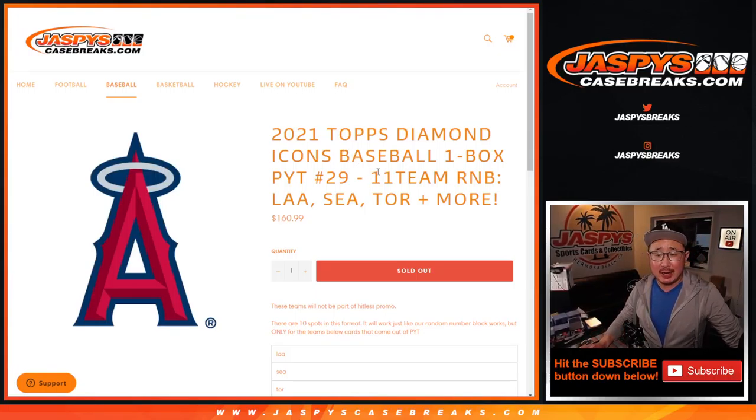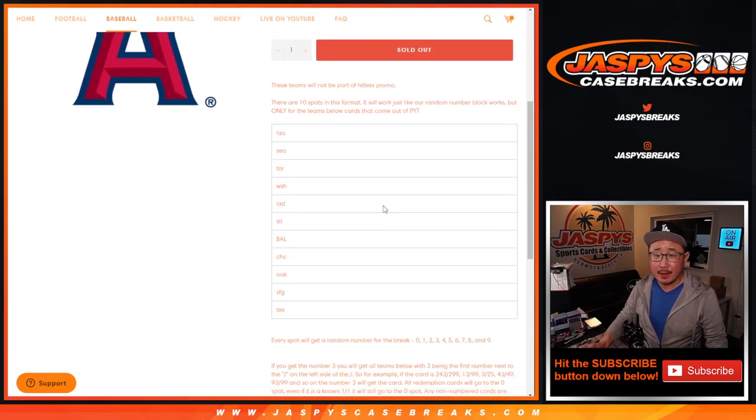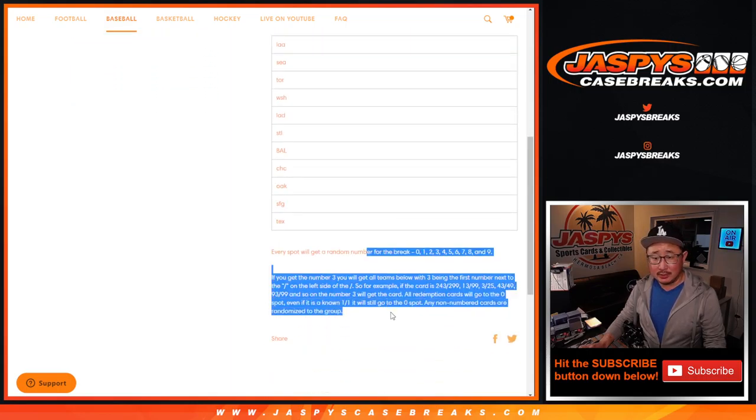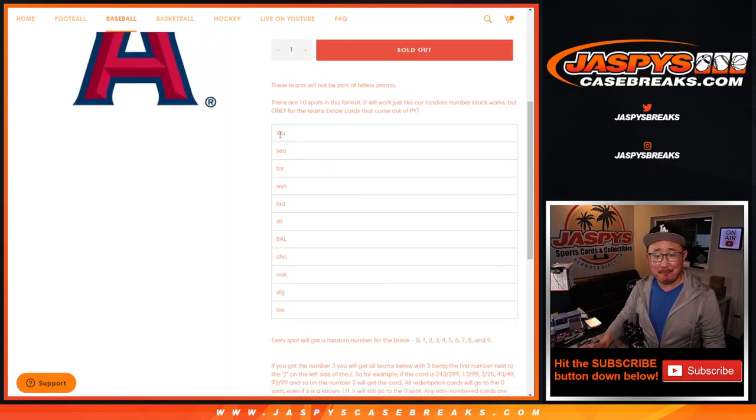Hi everyone, Joe for jazbeescasebreaks.com doing a quick 11-team random number block randomizer for Diamond Icons number 29. That's how it works if you're interested in that, and those are the teams involved right here. Big thanks to this group for getting in on the action.